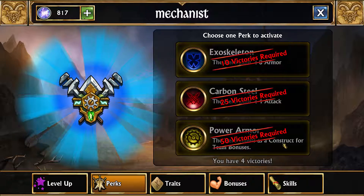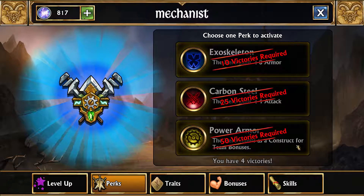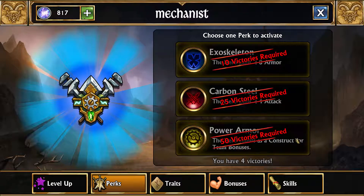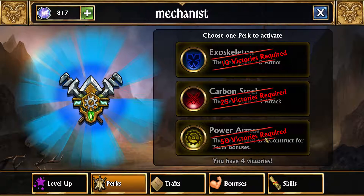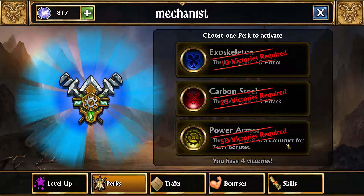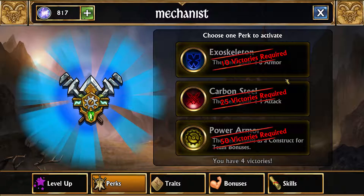While there aren't that many good construct teams, one thing you can do is use Spark Grinder. Spark Grinder you get from completing the quest line — you'll have them before you even get the Mechanist class. What you can do with constructs and Spark Grinder is make your hero a construct, and then Spark Grinder's double bonus will also apply to your hero. That works with any kind of bonuses based on a specific troop type. The only bad thing is it also works for negative effects — if something does two times skull damage to constructs, you're also going to be taking two times damage. So you either use it strategically, or if you don't need it for your team, just go for one of the stats instead.